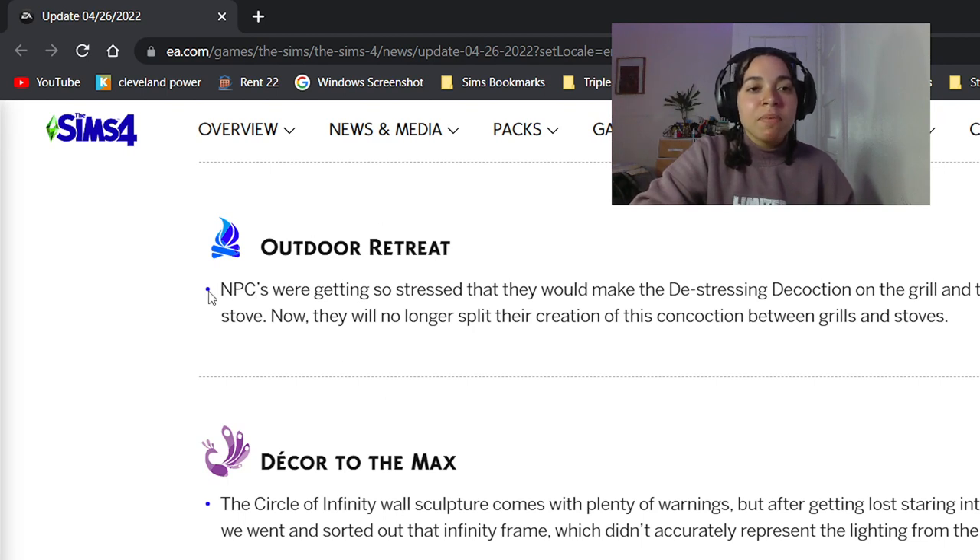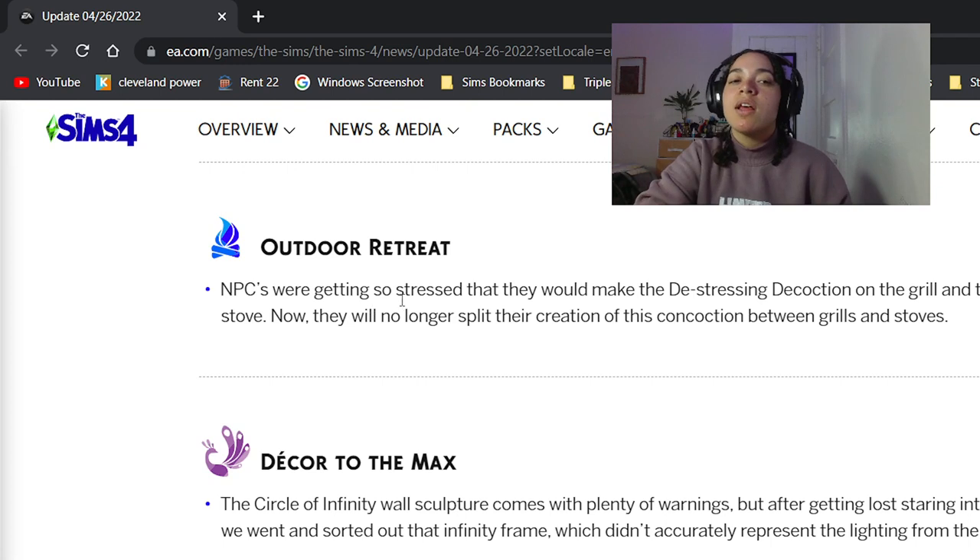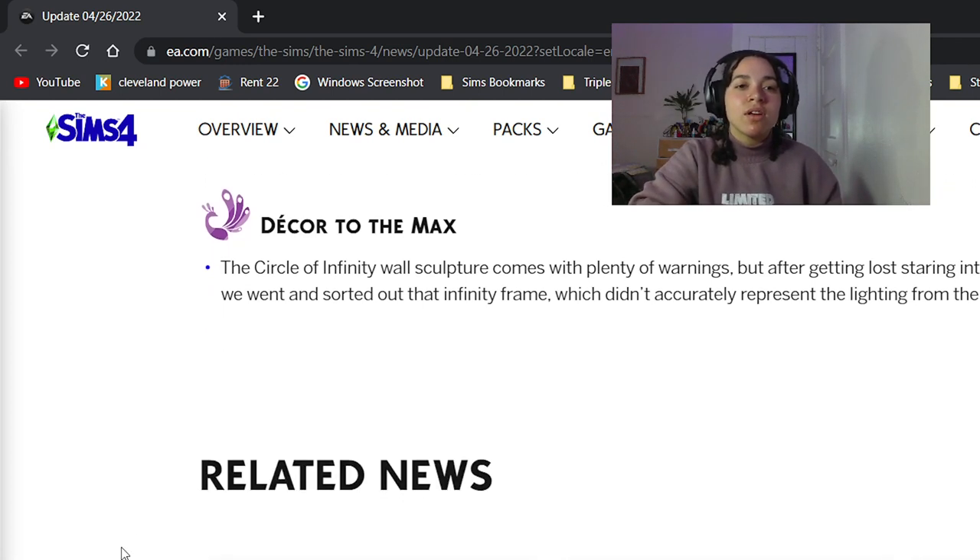Outdoor Retreat — NPCs were getting so stressed that they would make the de-stressing decoction on the grill and then finish it on the stove. Now they will no longer split their creation of this concoction between grills and stoves. I appreciate that. I didn't realize the issue, but that's good to know, because I feel like that would add to their stress.